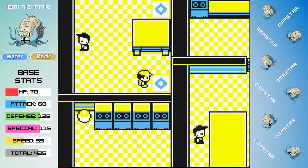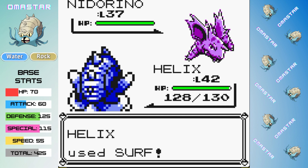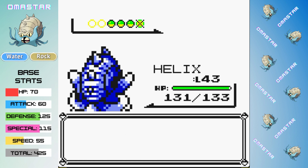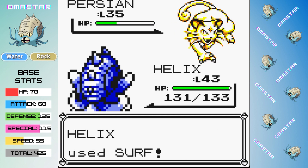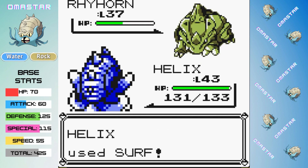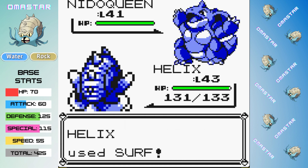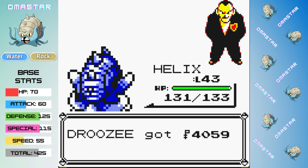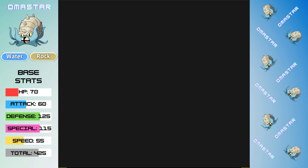Now we make our way to Giovanni's Silph Co. office. Giovanni has added Nidorino to his team in place of Onix and also has added Nidoqueen, but this shouldn't be a problem. Surf one-shots Nidorino, then a crit Surf knocks out Persian, then Rhyhorn goes down to a Surf, then Giovanni uses Guard Spec only for a Surf to knock out his Nidoqueen. That is an easy sweep on his team.